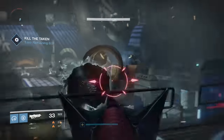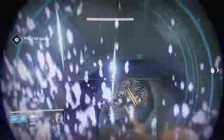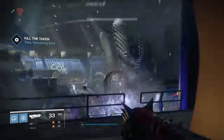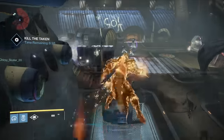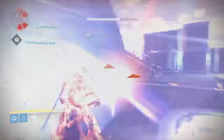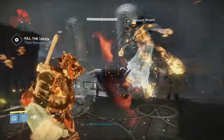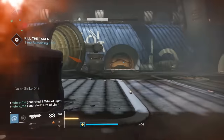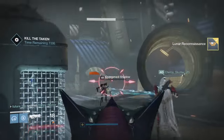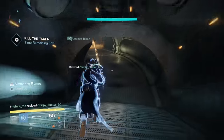As soon as we enter the second room, priority number one is again to take out those Blights to minimize the number of adds that spawn. As soon as you take down the Blights, your next priority should be the three Taken Wizards — take these out as fast as possible so they stop spawning those Shadow Flaws. After that, focus on the snipers at the top; they caused us the most trouble and slowed our progress a bit. It wasn't the cleanest encounter, but we managed to get through with over five minutes to spare.